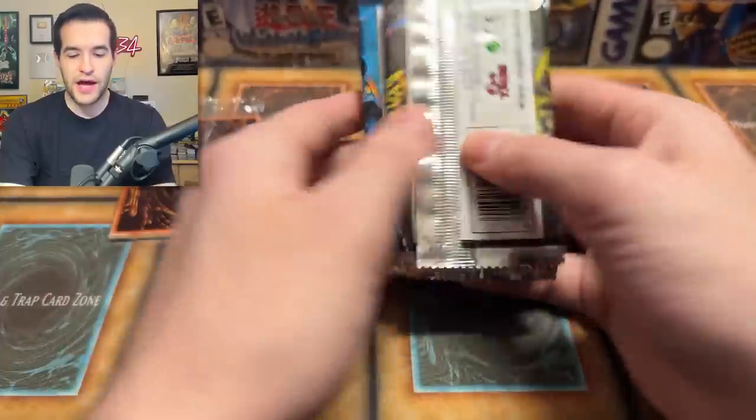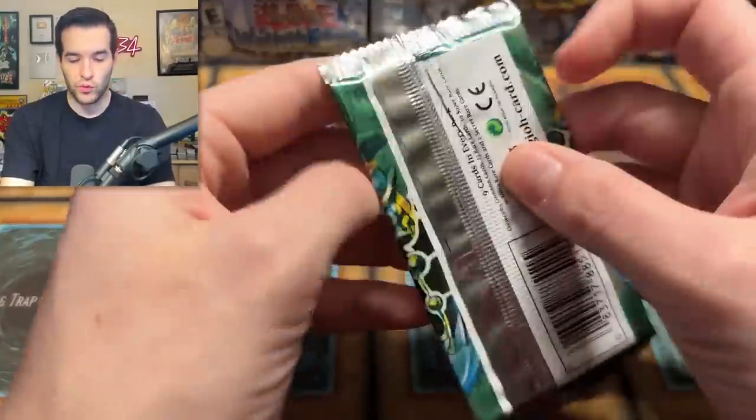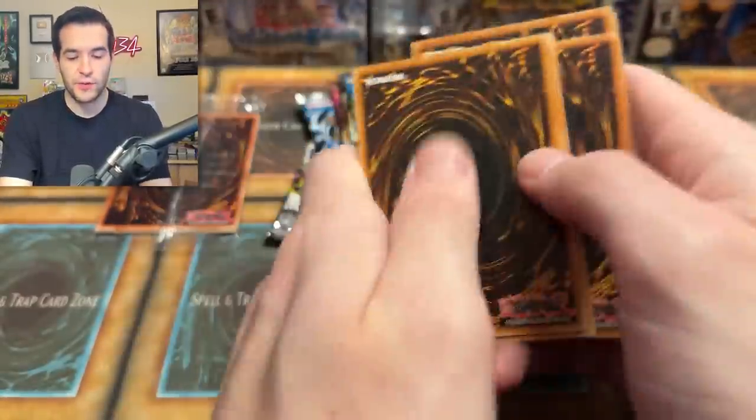You guys can win all of these by the way, so that could be yours. Next box — let's see what we can get. Starting with old Spell Ruler. See if we can pull a Relinquished in the new print. Rising Air Current, High Tide Geogen, Mystic Plasma Zone, Giant Turtle, Curse of Fiend, Reliable Guardian, Eternal Rest, Karate Man, and the Metal Fish.